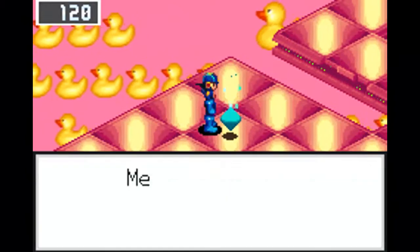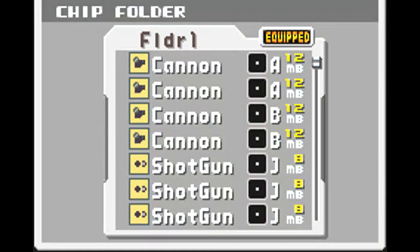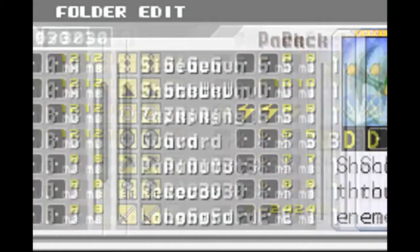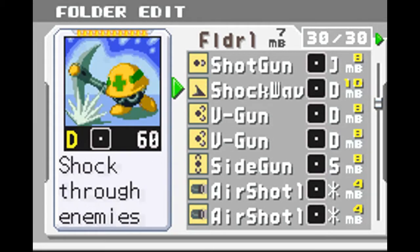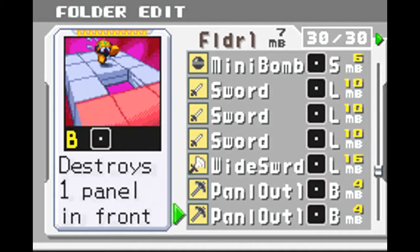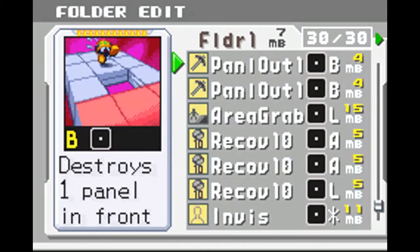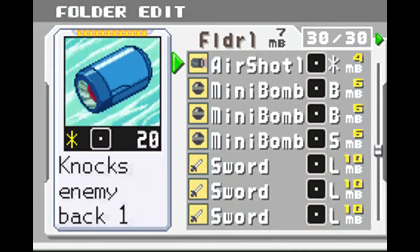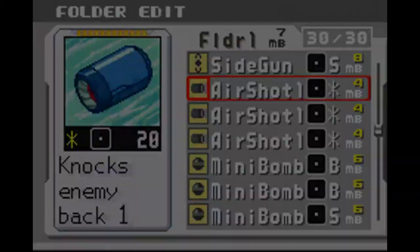Alright, and here it is — SideGun S. So let's edit our folder around a bit. I want to put that Shockwave in my folder. Let's get rid of V-Gun. And then our memory is 7 megabytes. How much is that in the Viz chip? 11 megabytes. You gotta press select, and that will preset the chip that you want to put at the beginning of your folder. Since we only have 7 megabytes, that's the best we can do right now.